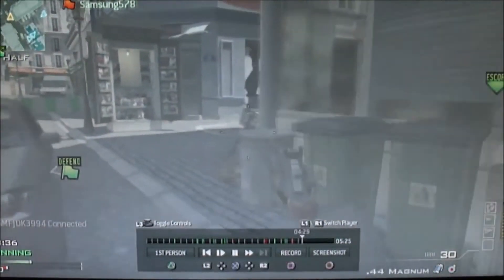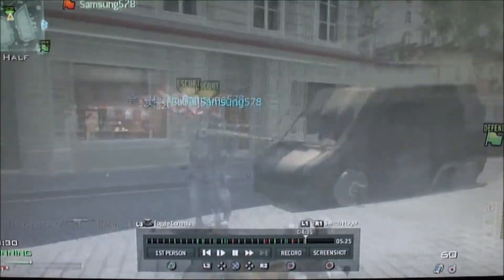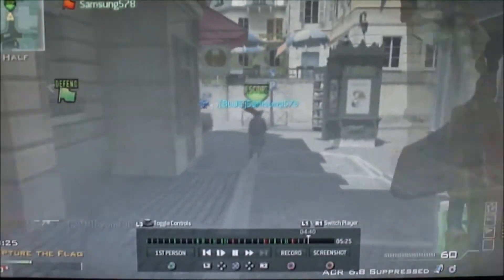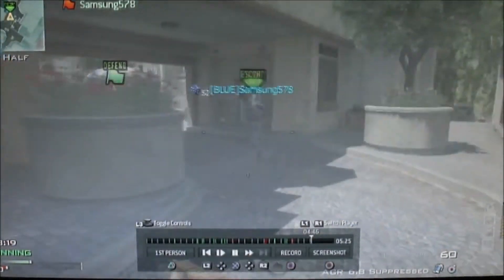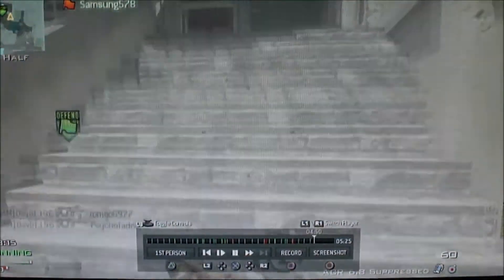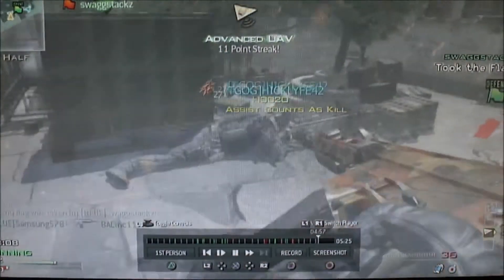I respawn and run through, trying to help escort again. I head towards B-Dom helping escort and then defending. I help Samsung cap the flag as he pushes towards C-Dom. Now we're going two to nothing — these guys are struggling at CTF and we've got two caps. They might end up six to nothing.